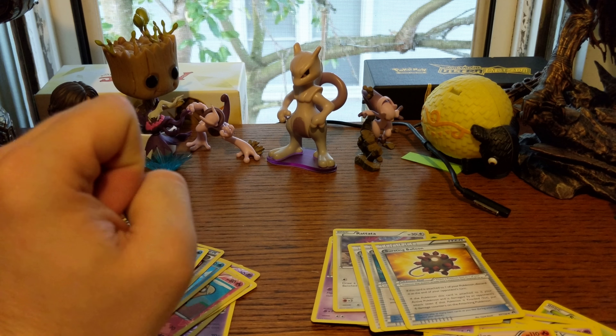Good God, I cannot keep that up! That is miserable! Next pack here. What do we got? We got Trubbish, Tympole, Seedot, Shellder, Chikorita, Mawile, Fighting Fury Belt, Max Potion Reverse Holo, Psychic's Third Eye, and the rare is a Greninja non-holo.